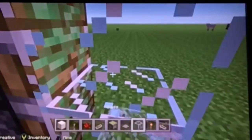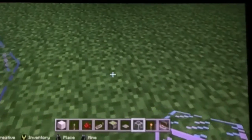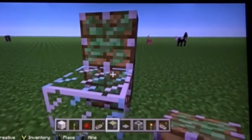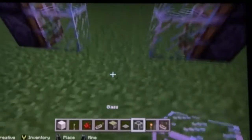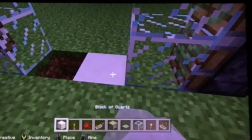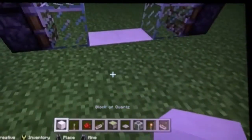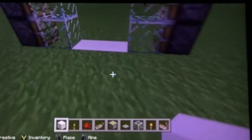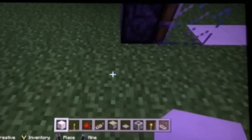Put some glass over there, glass and pistons down again. Then what you do, you want to have this part — what you're gonna make your house out of, so in my case quartz.